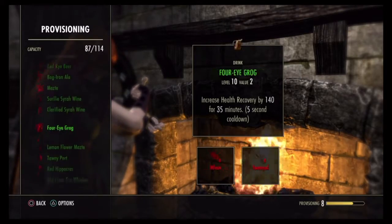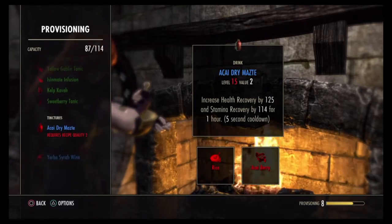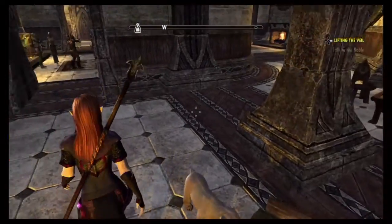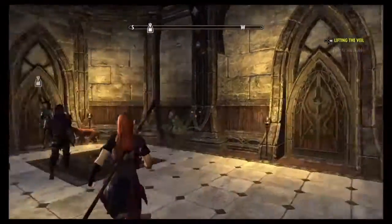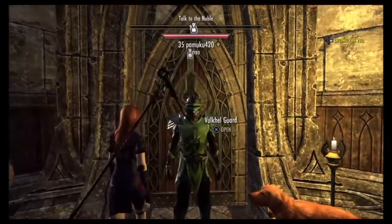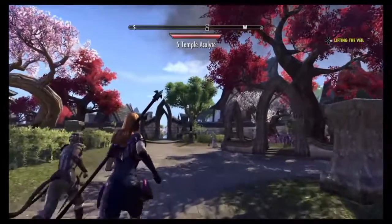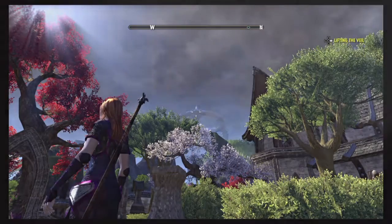Look at all the recipes — I allow my character to absorb them, and my other characters are already accessing the blue-tier items. It's good to increase the experience of provisioning itself to make better food and more potent items. I hope that you enjoy yourselves — thank you so much for your time, bye!